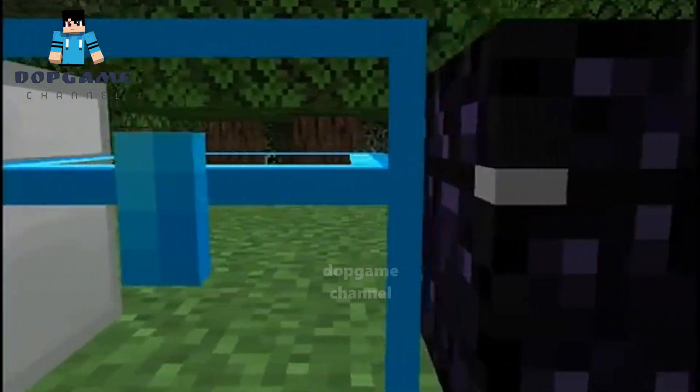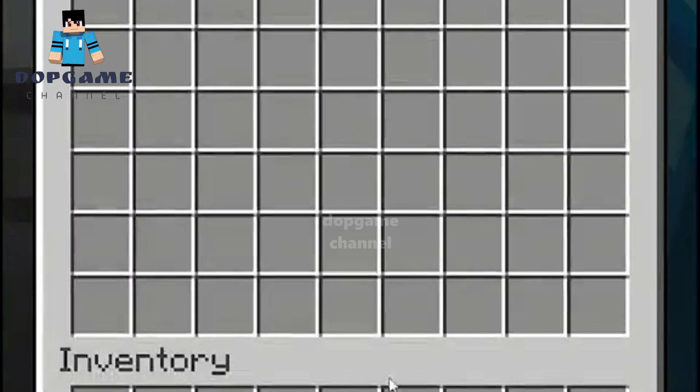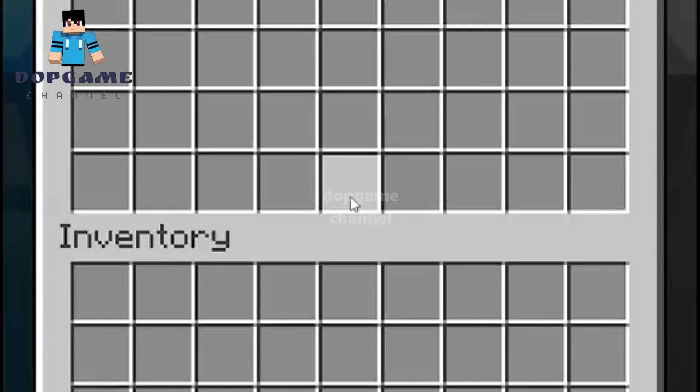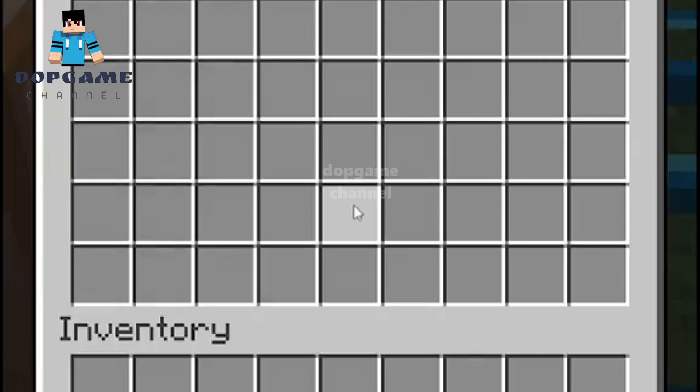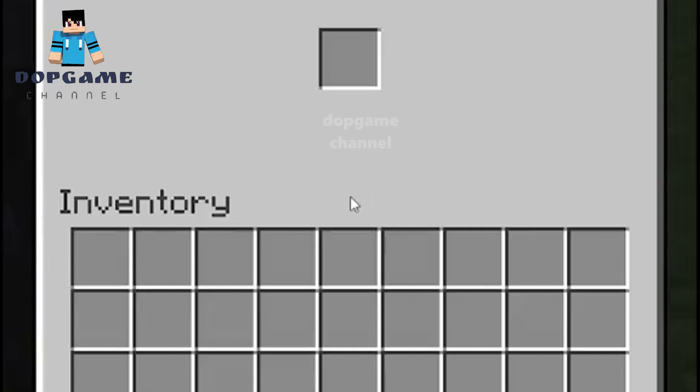The crafting recipes for these chests are very simple. First we have the iron chest, then the gold chest, then the diamond chest, then the copper chest, the silver chest, the crystal chest, the obsidian chest, and then we have the dirt chest.